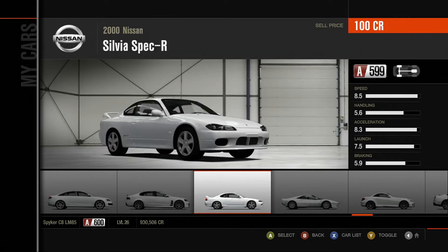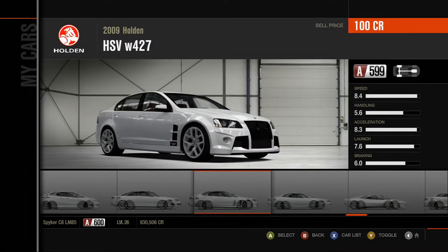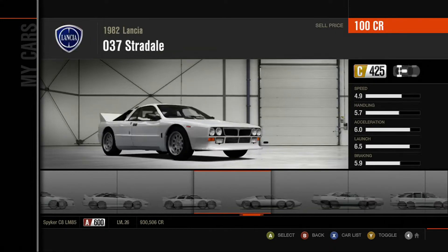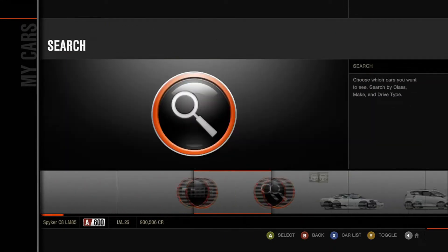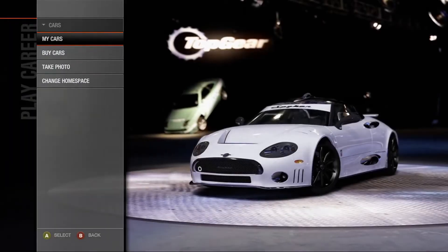We already saw the RS6. There's a 288 GTO — which is not listed as a 288 for some reason, but that is a 288 GTO. And the Spyker — it's not showing the Spyker there because it's all the way over in the currently driving slot. So yeah, we've got some cool cars. Let's go for an RS, shall we?